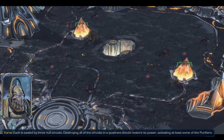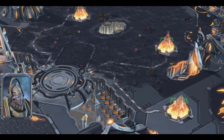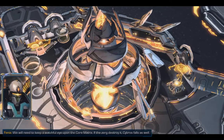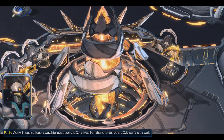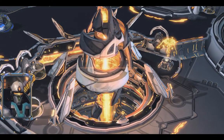Destroying all of the circuits in a quadrant should restore its power, activating at least some of the purifiers. We will need to keep a watchful eye upon the core matrix — if the Zerg destroy it, Cygros falls as well.